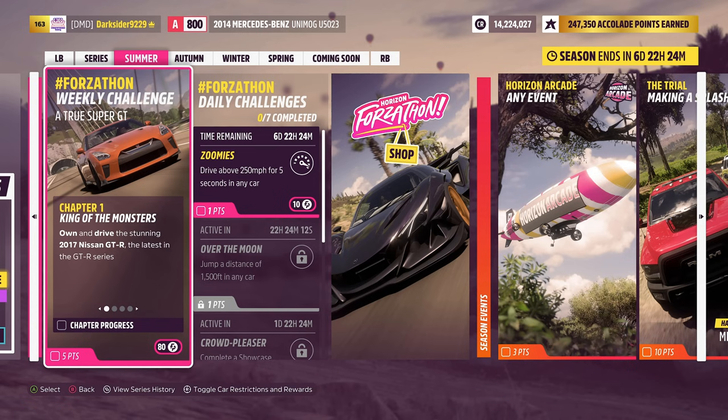It has four challenges starting with the first one on the 2017 Nissan GT-R from the Auto Show. Once you have purchased or won it through a wheel spin, hop in and you'll be up for the second challenge: drive it for 13.5 miles. That is easy — for a fast one, go down the highway.